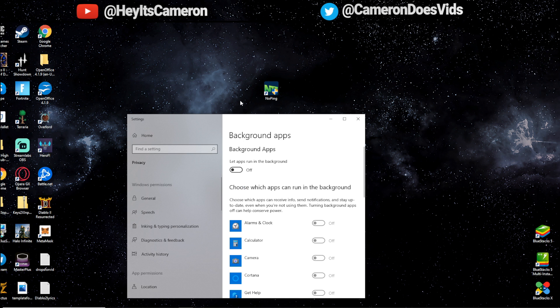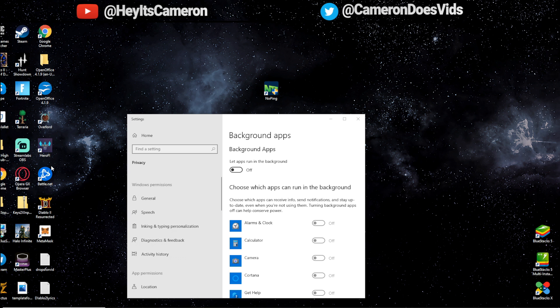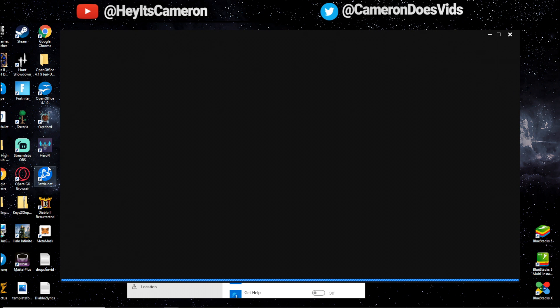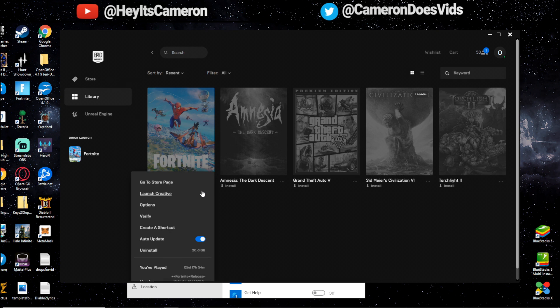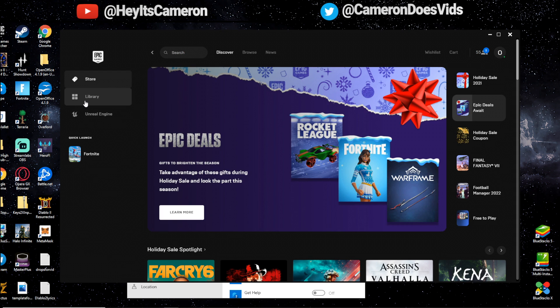The next thing I'd recommend is opening up your Epic Games launcher. Go to the three little dots underneath Fortnite and click 'Verify.' This will check all your game files and optimally set up the settings that need to be in your game.